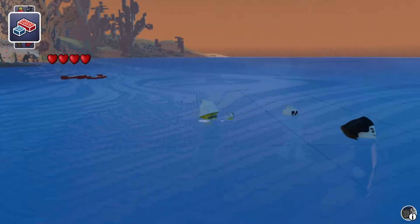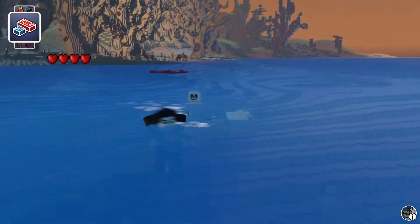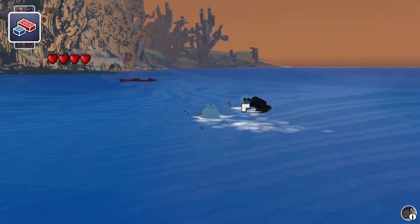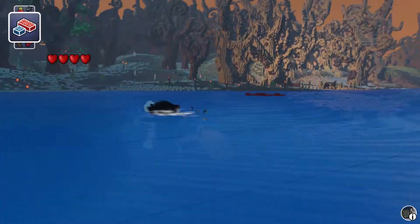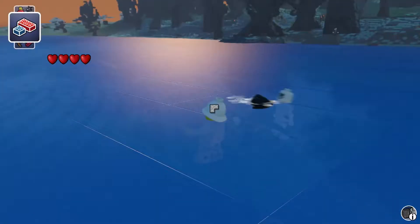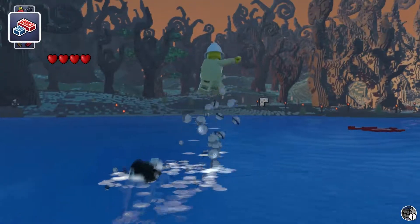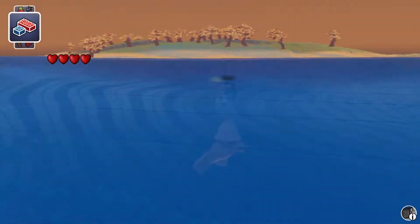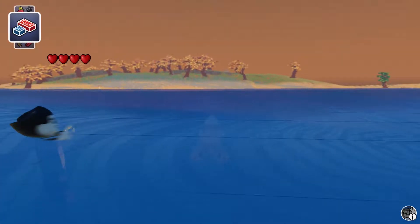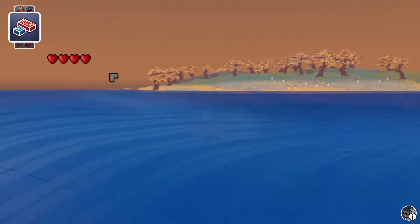Are they friendly? Looks like a skeleton and a vampire. I'm sure those must be enemies, but they're like stuck out here in the ocean and their AI can't handle it or something. I'm gonna go ahead and swim to shore.